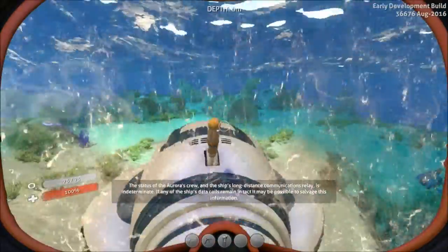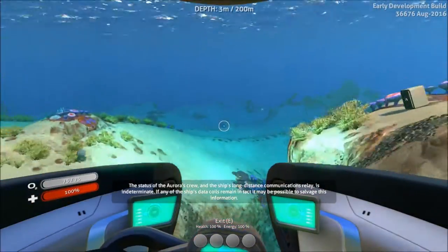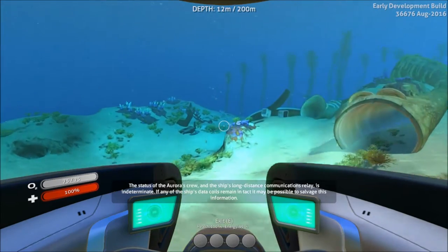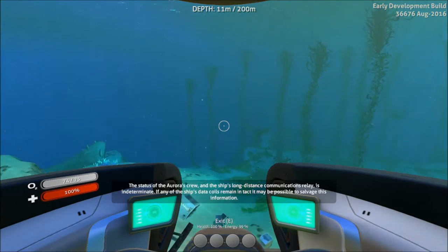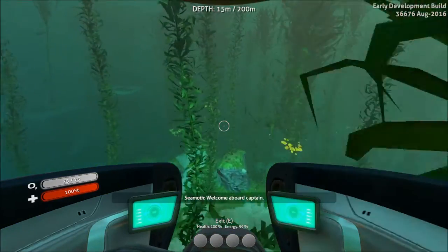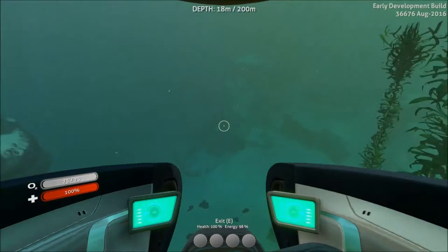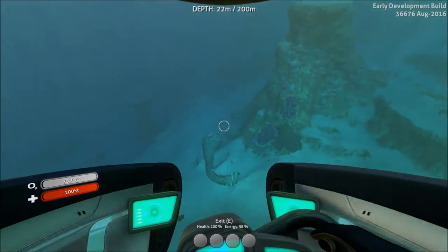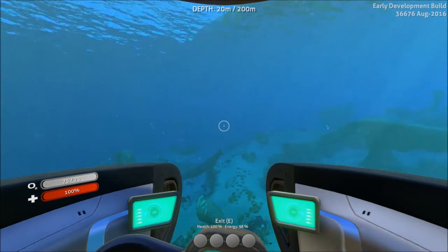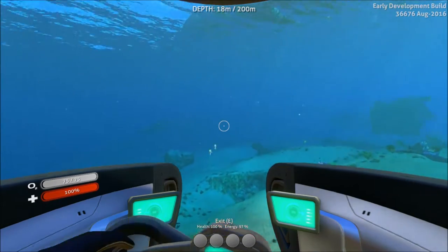Now we've got a Seamoth and the Aurora has exploded. We can head out and start scanning the fragments for the Exosuit. I'm going to call it the Exosuit — I prefer that name. You also need the Mobile Vehicle Bay; you can find its fragments around the Kelp Forest and safe shallows. You should probably have it by the time the Aurora explodes, and you'll need a lot of materials to craft the Exosuit.